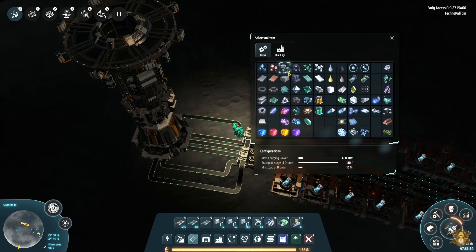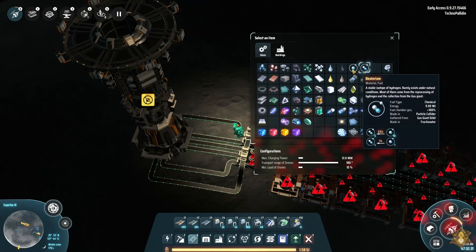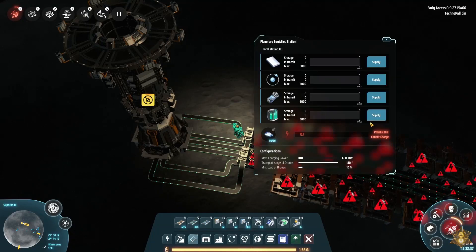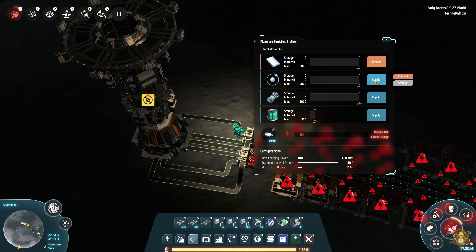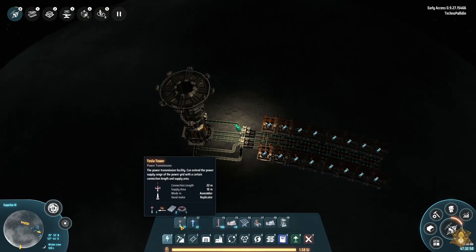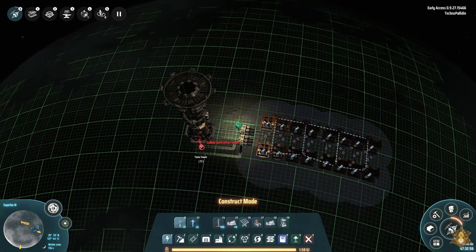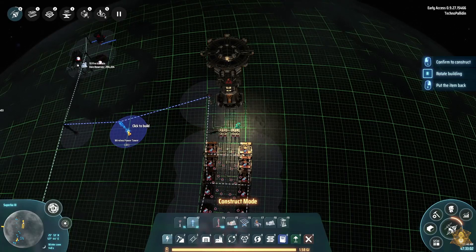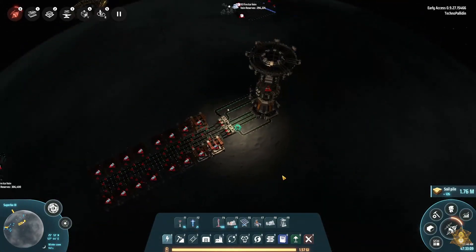We need titanium and hydrogen here — we are going to be making batteries. This is going to go down, demand command. And then we need our connection. Let's take this guy here to get us connected into the network. Now we have that sorted.